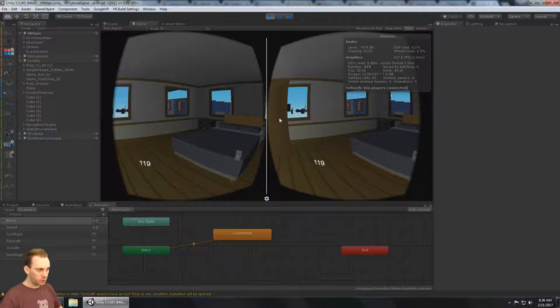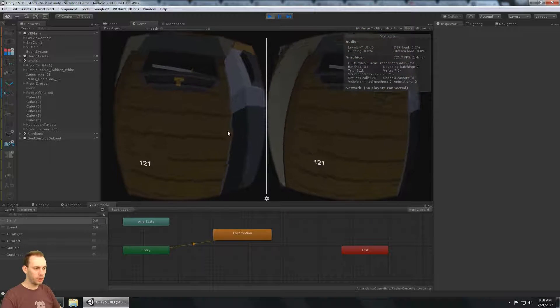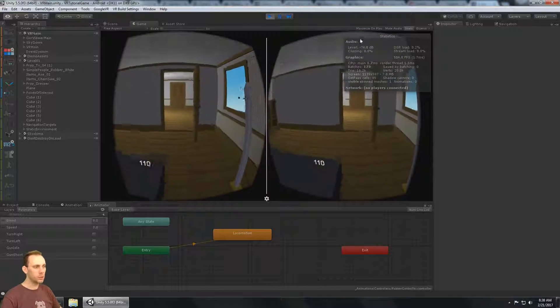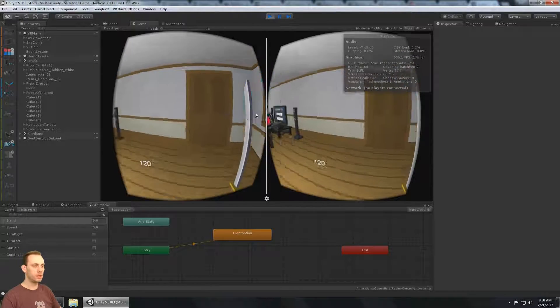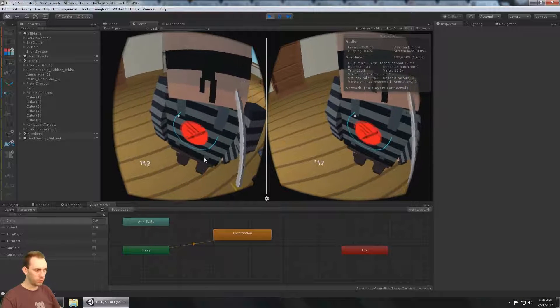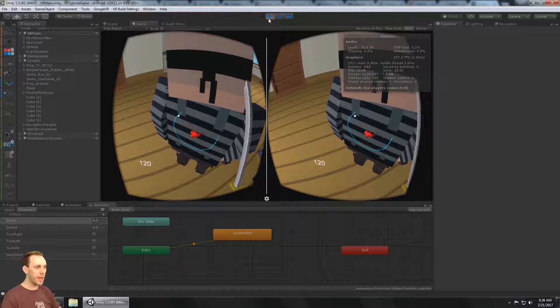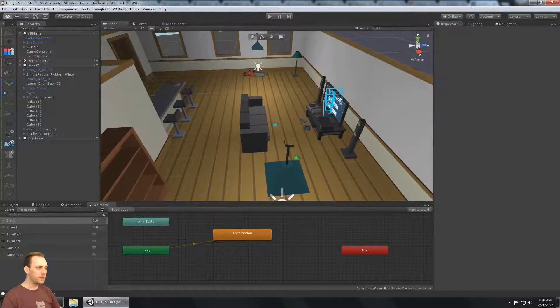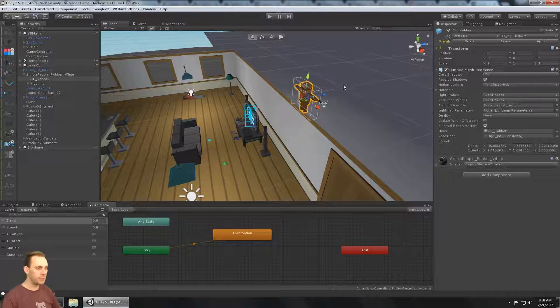In the previous video we got it so you could open up a drawer for some object interaction, and we can also pick up items like the sword. The robber has entered into the house, and because we have the sword it's showing the gaze interaction icon for the attack. So we can attack but nothing happens. Let's make this guy fall down dead if he gets attacked by the player — he can shoot us but we can attack him with our sword and kill him.